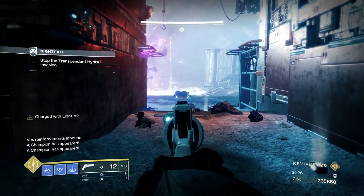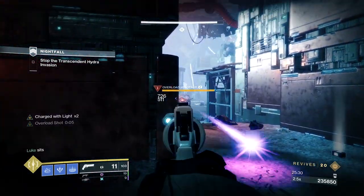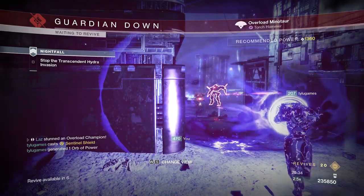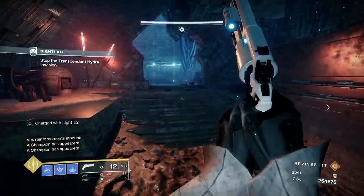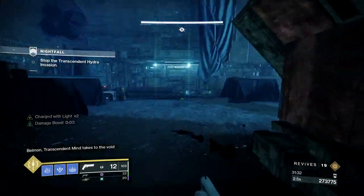Once it's clear, get ready for the return of Big Bad Bauman and two more Overloads. Deal with the Overloads as soon as possible, clear out the adds, pop a Banner Shield, and start doing damage to the boss. Once he takes enough damage, another wave of adds will spawn along with two more Overload champs. Deal with the champs ASAP, clear the adds, pop a banner, and start damaging the boss until he goes away.